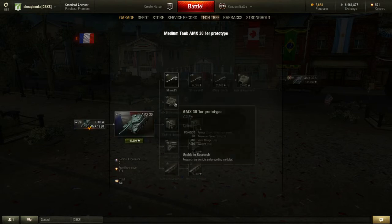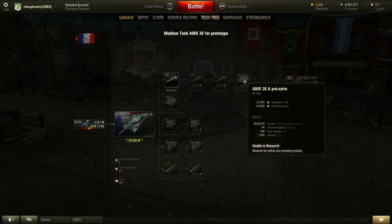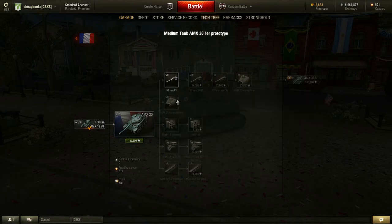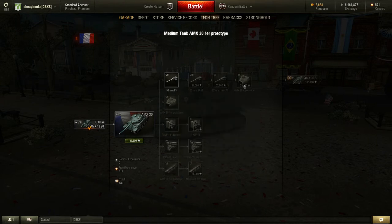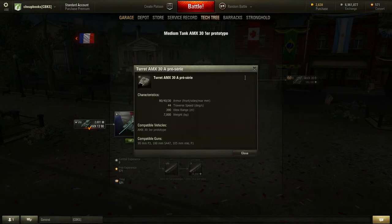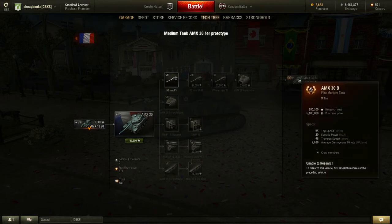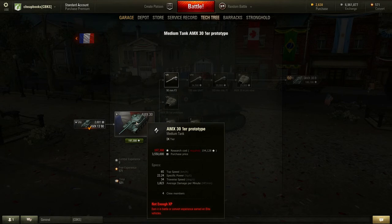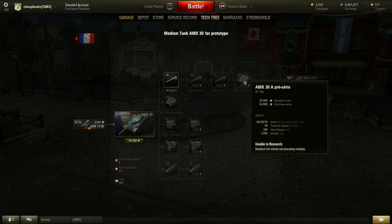Let's look at the turrets. The first turret has armor 80/40/30 and the second also has 80/40/30. The traverse speed is 40 on the first and 44 on the second. View range is 380 on the first and 390 on the second, so the upgraded turret can see a little further. Also, this particular upgraded turret is required to unlock the AMX-30B. Usually turrets are only used on one tank — it's rare for them to be shared.